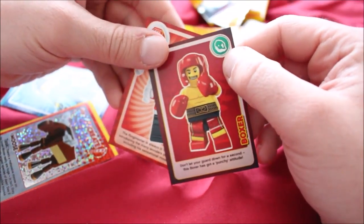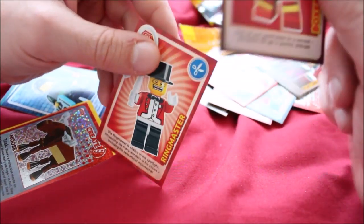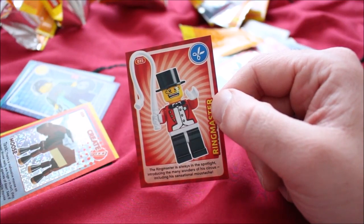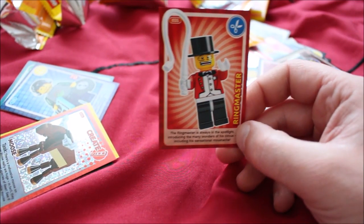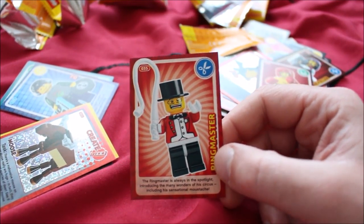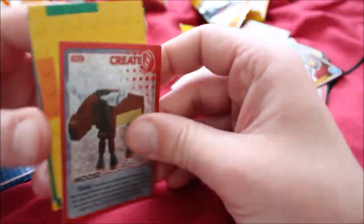The boxer has what looks like either a lump of meat or a continent. "The boxer has got a punchy attitude." The ringmaster kind of looks like a deranged Batman — somebody who's a little miserable and happy and overwhelmed at the same time. "Actually that kind of sounds like a 15th-tier Batman villain. The ringmaster is always in the spotlight, introducing the many wonders of the circus, including his sensational moustache."